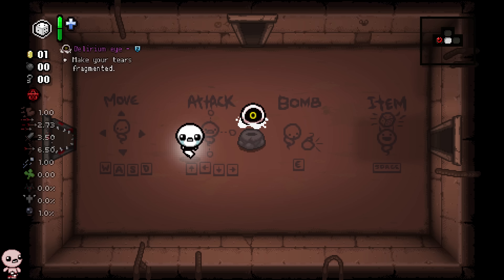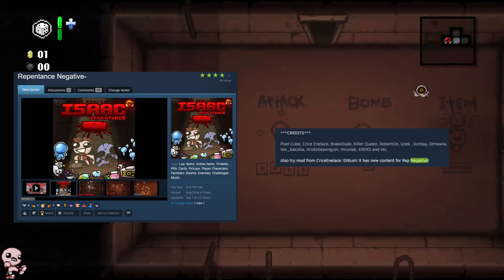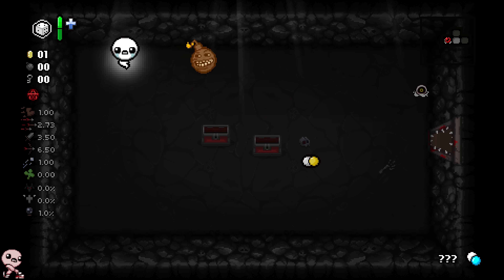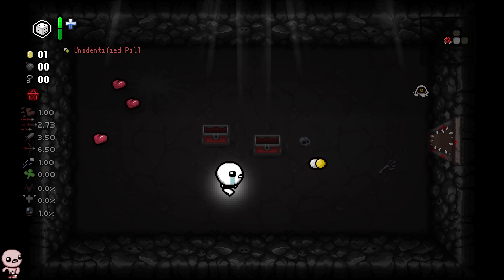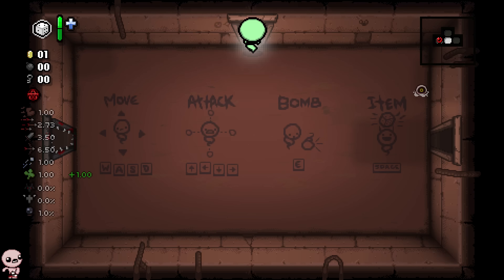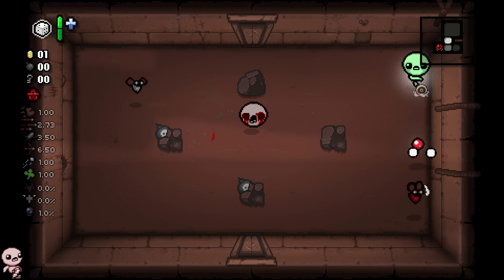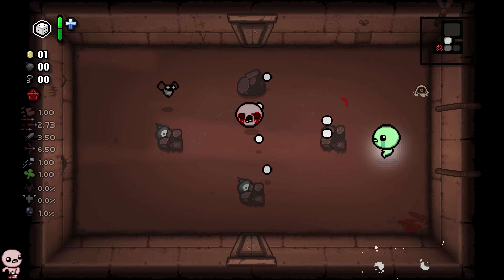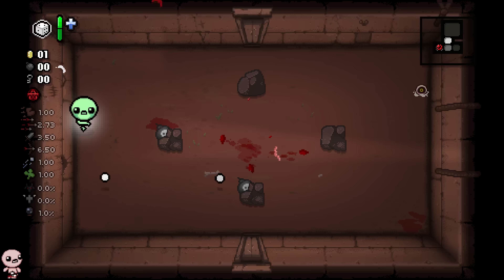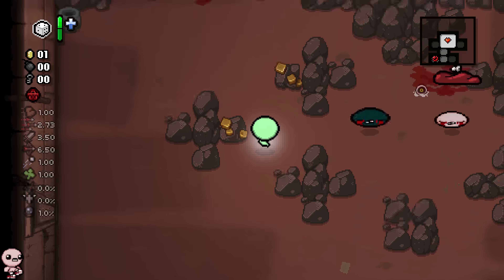Today I'm taking a look at Delirium's Eye. This is part of Repentance Negative, and this item, for the longest time, I thought didn't do anything — I swear I definitely played with it and tried to figure out what it was going to do. Because I've played with this mod pack before, but I never got to the bottom of it. I went to the mod workshop page very recently and clicked on 'last updated,' something I like to do, and I saw that this got updated.